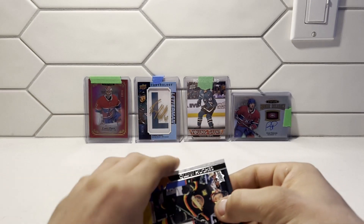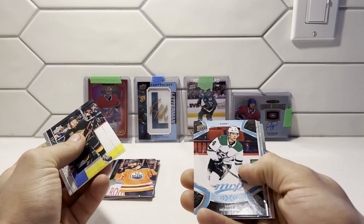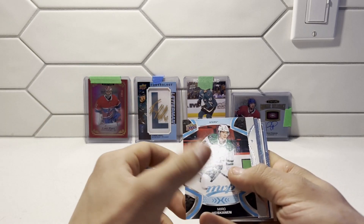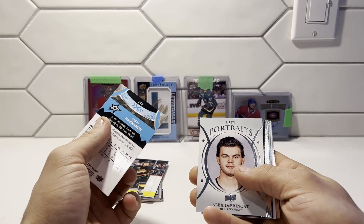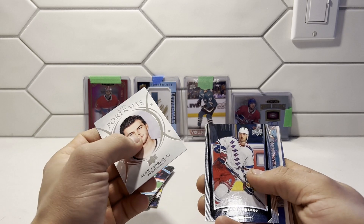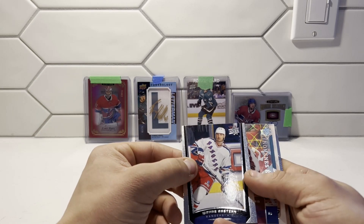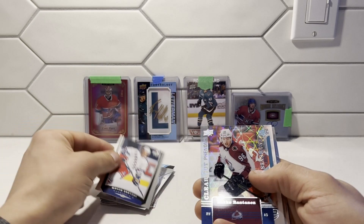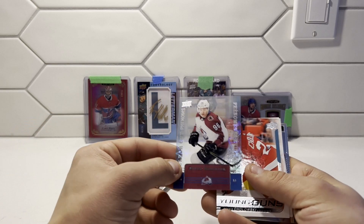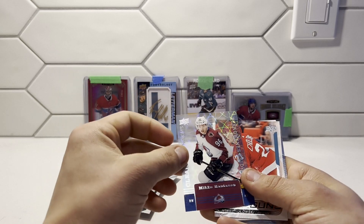For our last mystery pack, we have a base for Quinn Hughes. MVP — Miro Heiskanen, and I'm actually collecting this set — this is one of the short prints. UD Portraits of Alex Dabrinkit, I like that card. We got a Wayne Gretzky there on the Rangers. Looks like we have a Clear Cut here — Miko Rantanen, Clear Cut Phenoms. That's nice — it's from the Tim Hortons set.